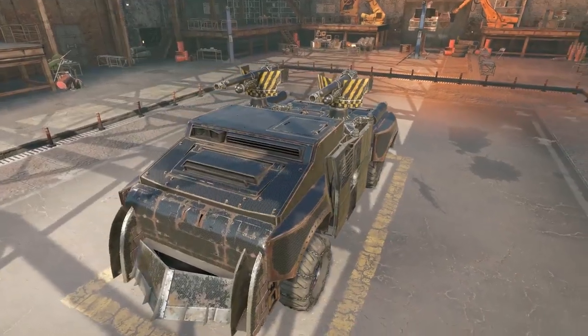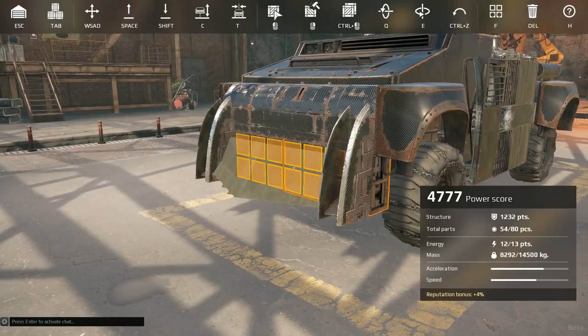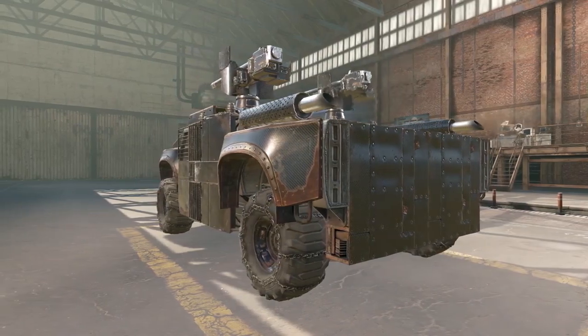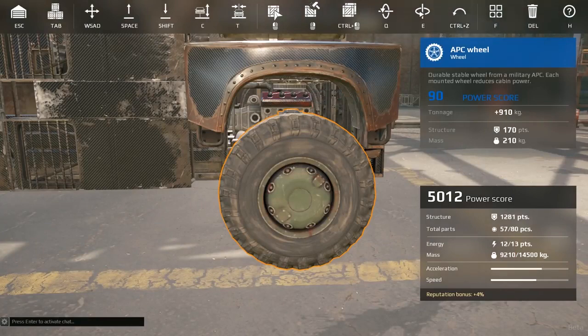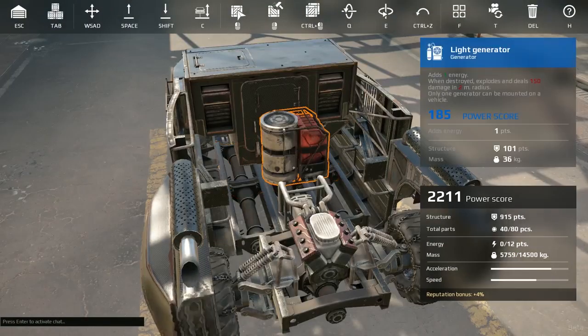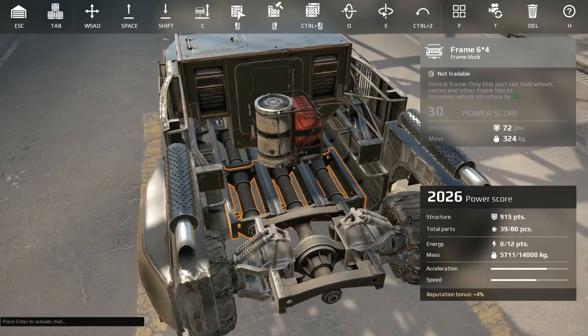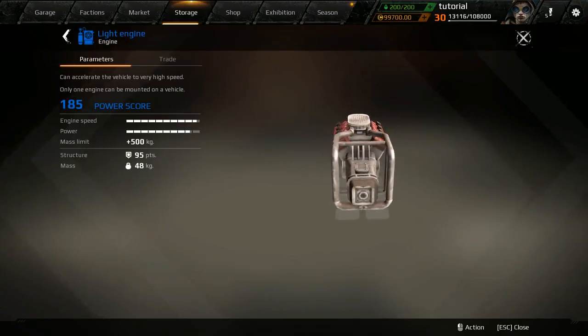The ride can be made even better with a train plow on the front, or even by simply moving the current plow slightly higher. The wheels can also be replaced with something tougher, for example racing or APC wheels. The generator can easily be replaced for a lighter version, while the engine can be removed altogether. Due to the solid mass of the ride, it does not really give you that much of an edge anyway.